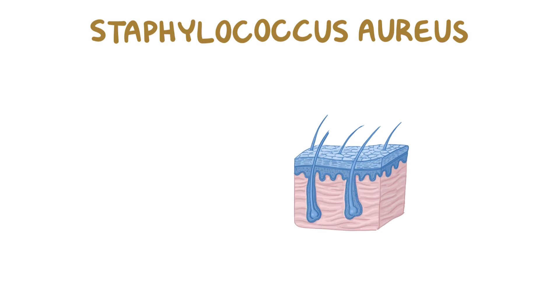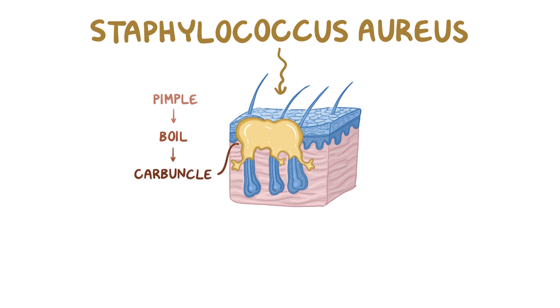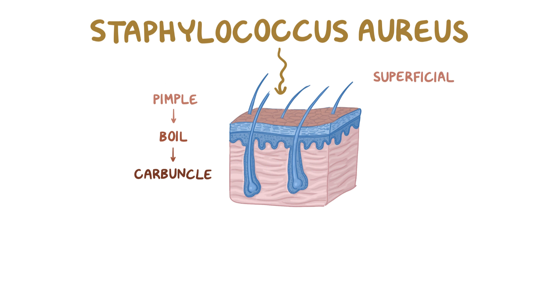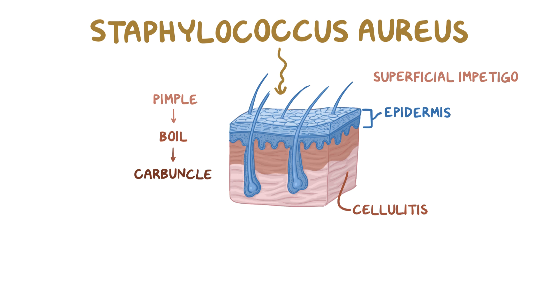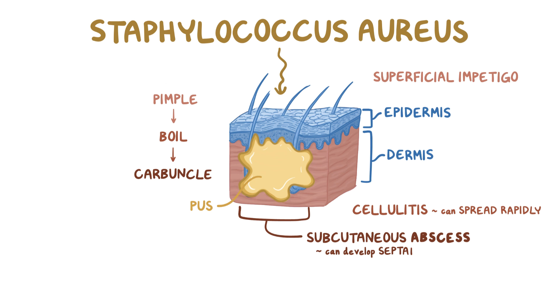When Staph aureus invades into the skin, it can lead to localized skin infections like a pimple, which can evolve into a furuncle or a boil. A bunch of furuncles clustered together make a carbuncle. There can also be diffuse skin infections, like superficial impetigo, which is an infection of the epidermis, or deeper-reaching cellulitis, which is an infection of the dermis and can spread over larger surfaces rapidly. If the infection goes deeper, it can develop into a subcutaneous abscess, a collection of pus that's walled off and sometimes develops thin walls within it called septations.